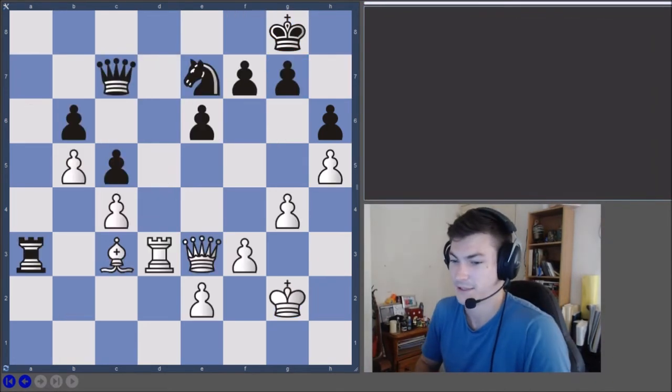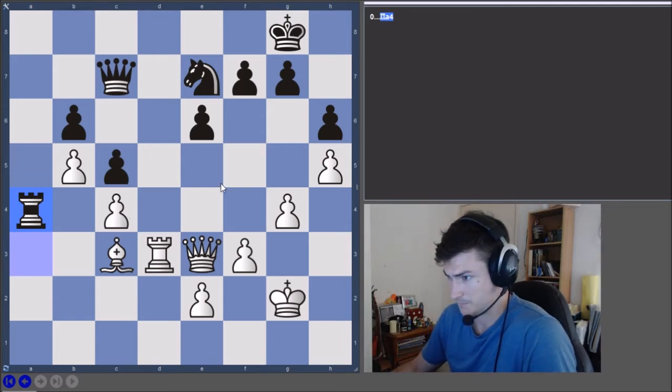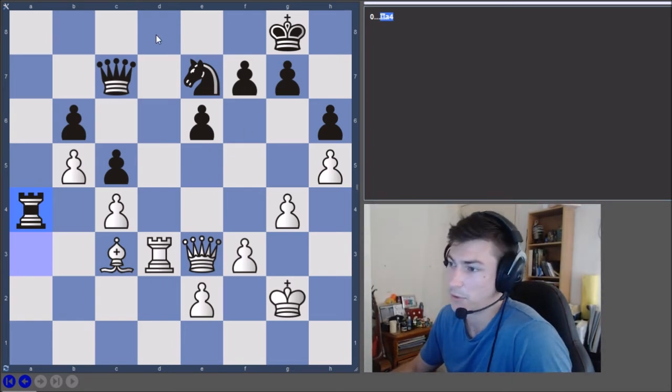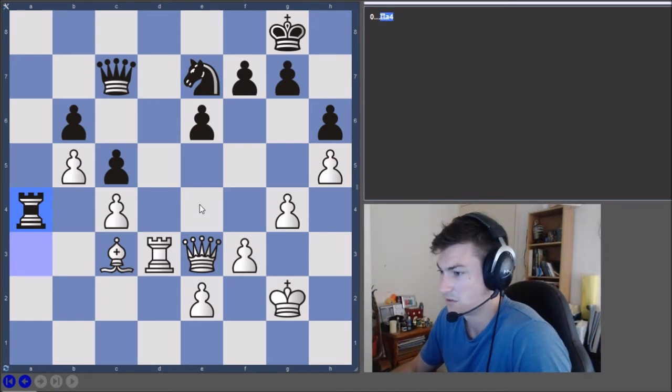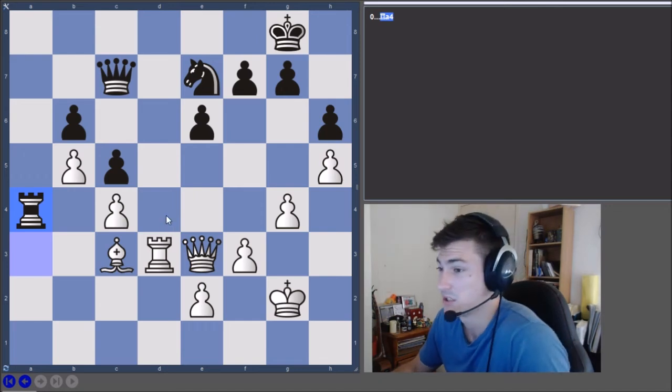Next problem — we're getting them thick and fast. Maybe two more tactics to keep this video relatively short. This pawn's loose and we can potentially threaten mate in some way. Queen here forces the trade of queens because otherwise it's mate, probably, or the queen hangs — is that worth anything? Probably not. We can probably play rook to d8 check; if the king plays to h7, queen e4 check. If the king runs away, queen takes d8 then queen to e5 threatening mate, f6, queen takes e6 check.